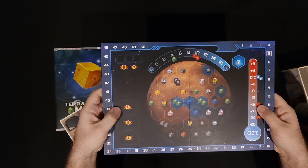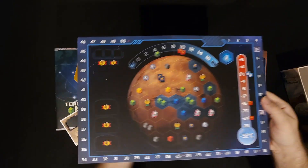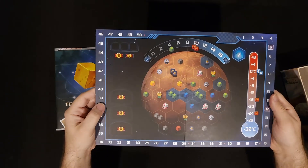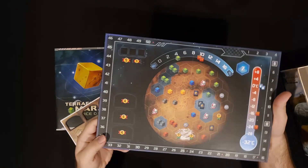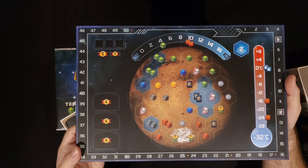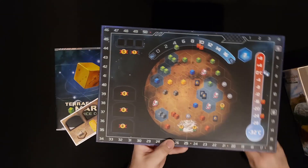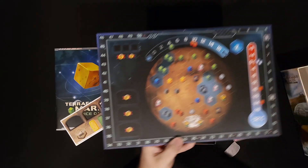Here is the board. You get bonuses when you go to different places on here. You've got some victory point spaces, and then it's got a second side as well. These are going to go on these slots right here — you get four points if you're the first person to get there.